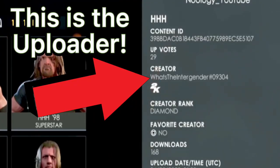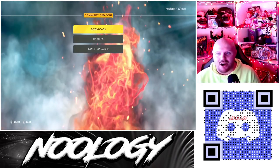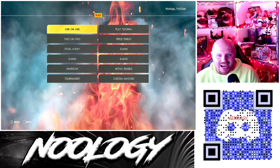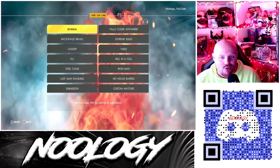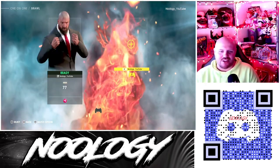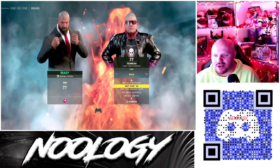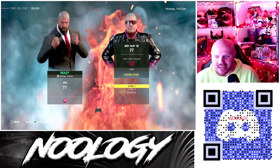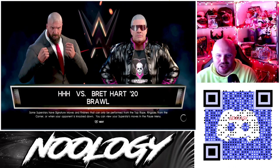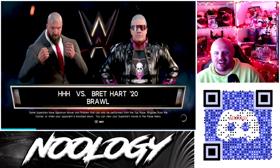I have no idea why he's small, but he is, and it's pretty hilarious. So let's leave the Community Creations now and check this out in-game. This is actually pretty freaking funny — this is literally like a Hornswoggle Triple H, which is kind of hilarious. Let's do a backstage brawl and check this Triple H out in-game. Let's go against this Bret Hart attire. You are going to be laughing your freaking butts off — just trust me on this one.